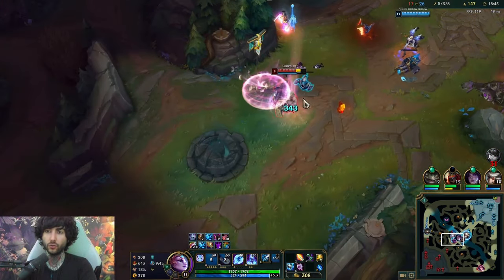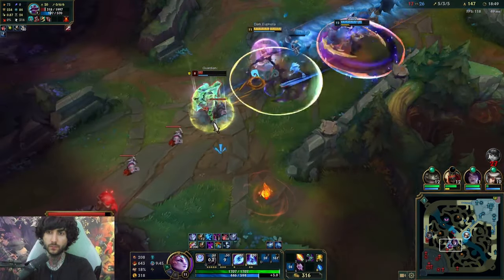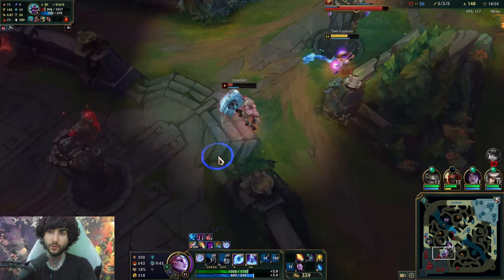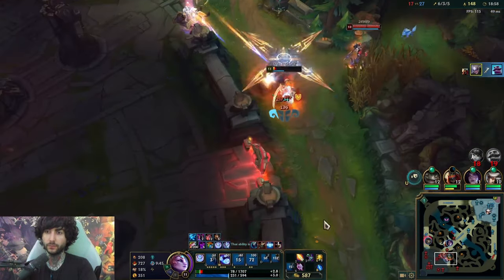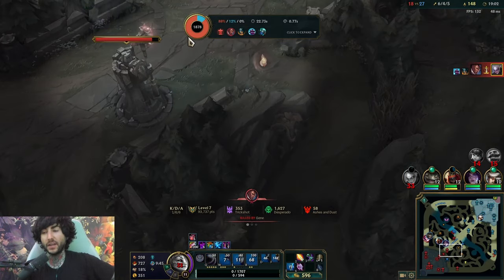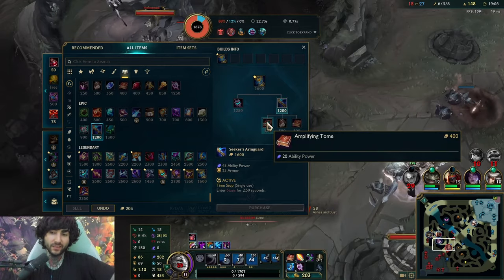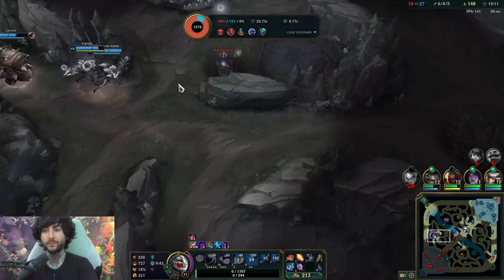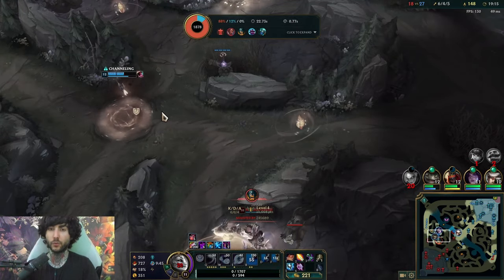Here I'm going to look to flank, ping my team, get a Q on this guy — Q, auto, W. I feel like I should be able to chase him down. Oh, I might get called here. That was out of spite — I really didn't like that Braum. I really didn't need to do that, probably shouldn't do that in a real game when I'm serious, but nonetheless it's to prove a point. Sometimes you need to prove a point too.